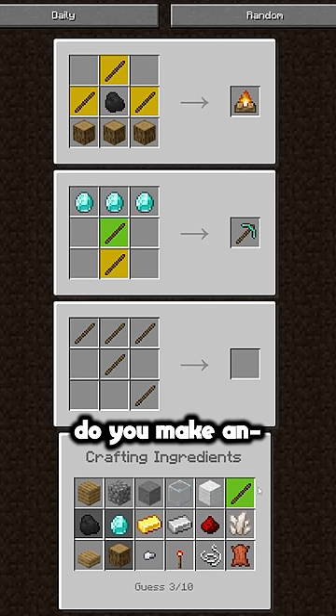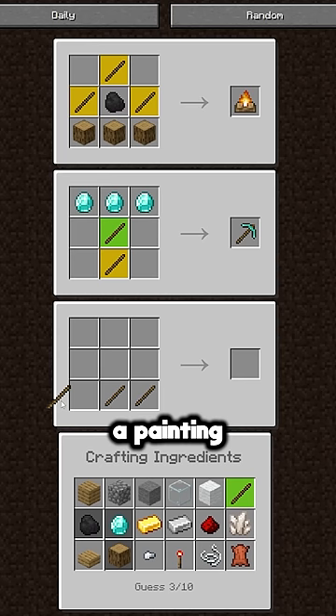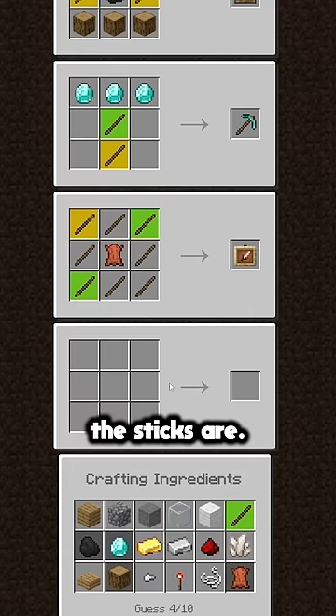How do you make an armor? Oh no, you can't do it in here. What is this? I'm lost. Okay, what I'm gonna do is I'm gonna make a painting — no, I'm gonna make an armor — I'm gonna make an item frame and see if that can tell us where the sticks are. That means these sticks are here, which — guess what it is — it is a fishing rod, boom!